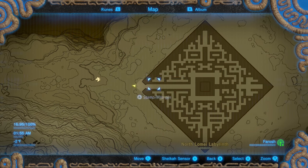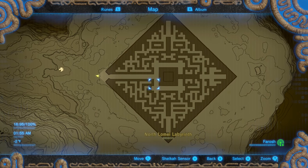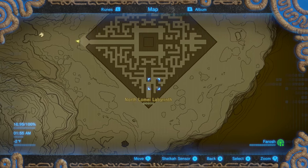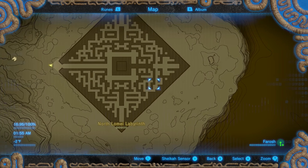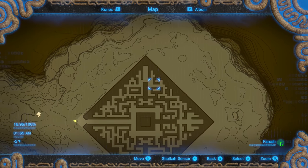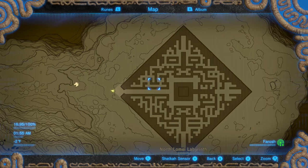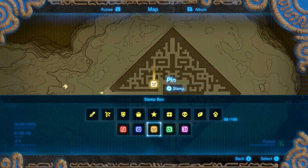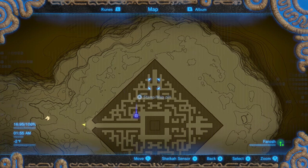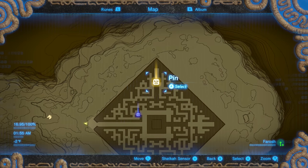It looks really confusing but it's not all that confusing if you look closely — one of the trails is all connected, so as long as you follow the connected trail you should be fine. This part is all outer rim, and then once you get here you can pretty much still stick to the outer rim. We're going to set a blue marker for the end point and a yellow marker for this middle point. These are two important points.